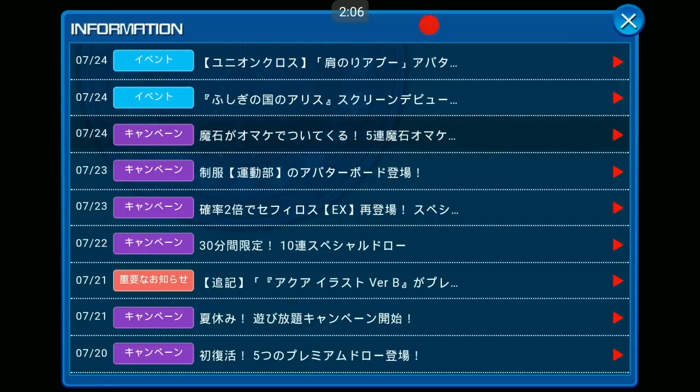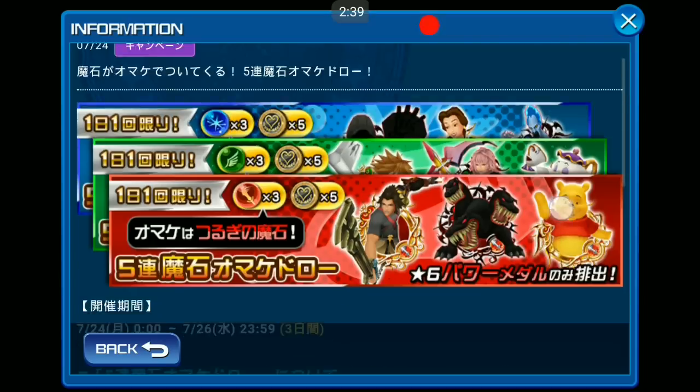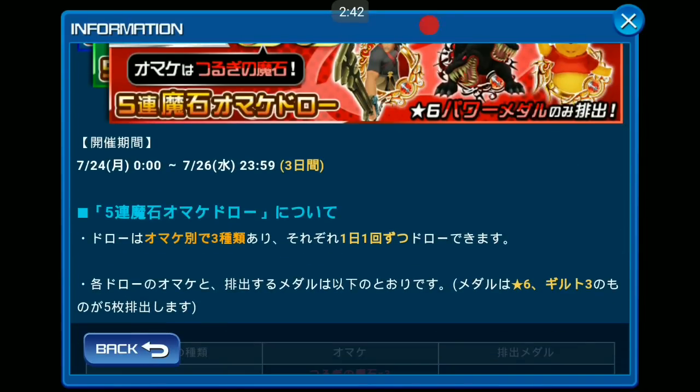The last announcement for now is the Elemental Stone Deal. There will be five medals randomly given depending on the attribute you want — Speed medal and Speed Stone, Magic medal and Magic Stone, Power medal and Power Stone. This deal is a pull of only five medals, costing 1500 jewels each pull, running for three days: the 24th, 25th, and 26th.